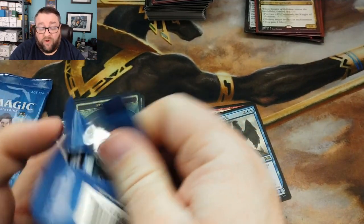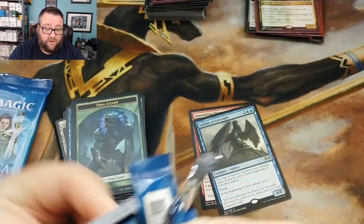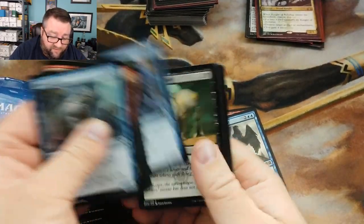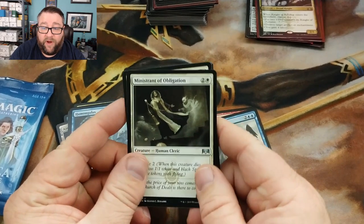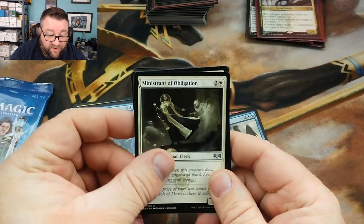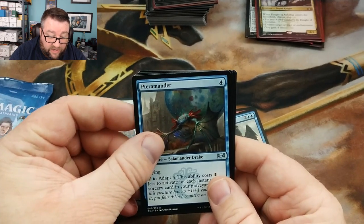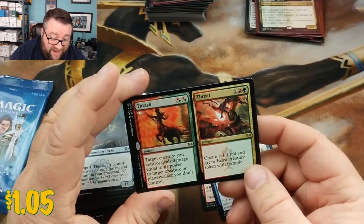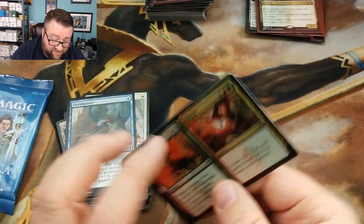I don't even care what that thing's worth, that is just an awesome card. Let's see our stuff here — we got Administrative Obligation, Resolute Watchdog, Tithe Taker — nothing great. But we got ourselves a Thrash/Threat — yeah, that's kind of good, I like it.